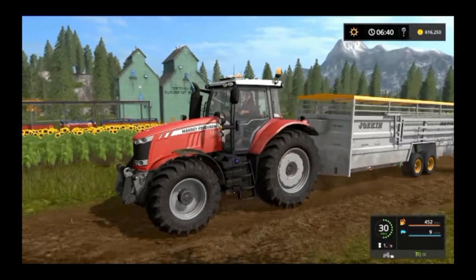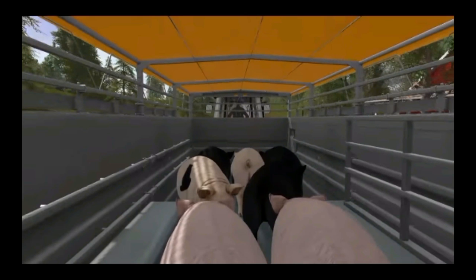Giants is focusing on the animals we're going to get — chickens, sheep, cows — but the new animal is the pigs. We are getting pigs in the game, and this trailer is primarily focused on the pigs. We don't see too many changes for the cows, and sheep and chickens are shown in passing. I'm going to break down the important parts of the trailer and highlight some interesting tidbits.